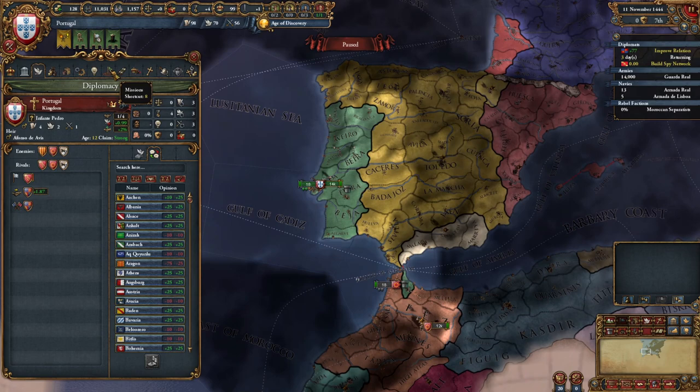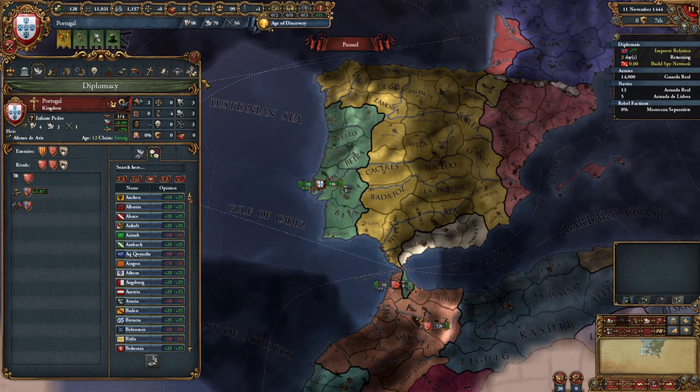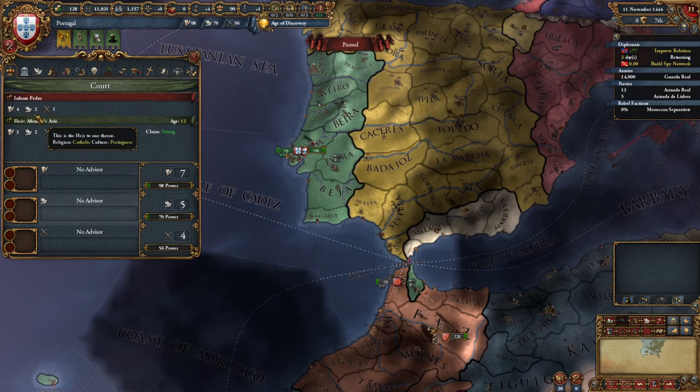There are different tabs available: religion, stability and expansion, missions — which might actually be helpful in understanding what we should be doing — ideas, technology, trade, and economy. For the most part, you can go through these and figure out what's going on. I don't necessarily want to talk about these in too much detail because we don't have any context for this stuff yet.